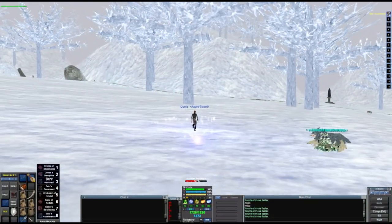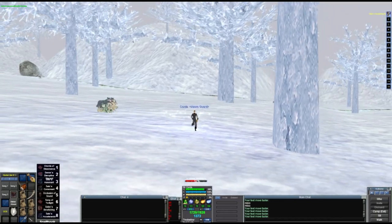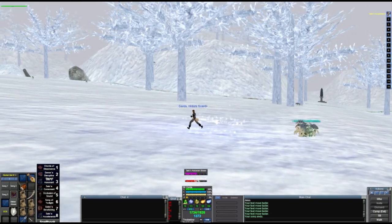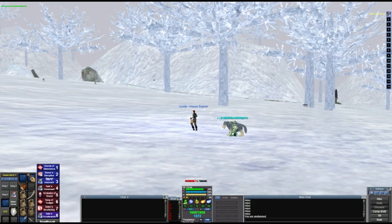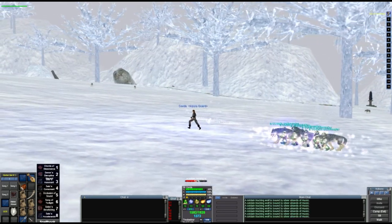Hello everyone, this is Cypher Deck, and today we're back in EverQuest Project 1999. I am on Cords and we are in Great Divide killing the dwarves and their wolf companions for faction with the giants.